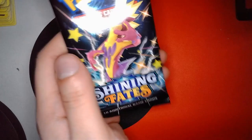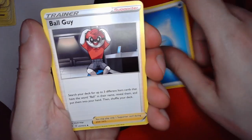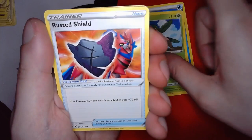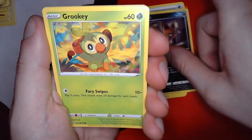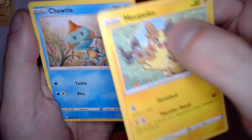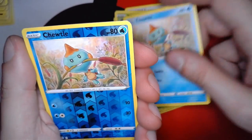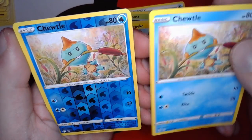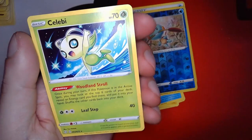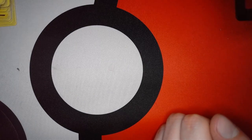Last pack, let's open it up — one, two, three, four. Got water energy, Ball Guy, Tropius, Rusted Shield, Nikit, Grookey, Yanma, Morpeko. That paint looks super weird on Morpeko — I guess that's normal. And a Celebi! Not holographic, but that's fine because Celebi is an S-tier Pokémon. Just for you guys, I have a couple more packs to open on the side — two Celebrations and a Chilling Reign.